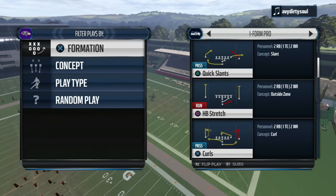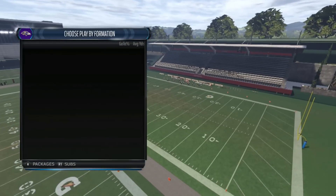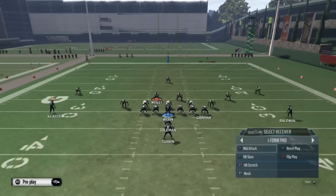Hey guys, here we go with the West Coast Scheme, the iForm Pro. This is a rushing attack offense and we already broke down the weak iClose formation, so we're going to go ahead and work on the iPro.